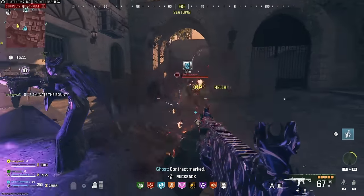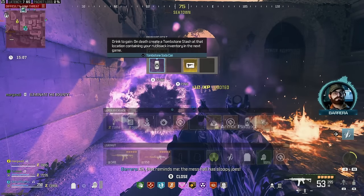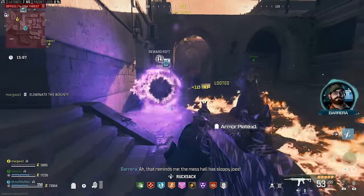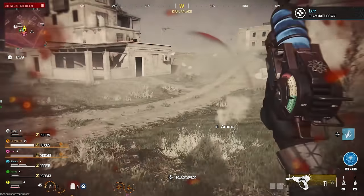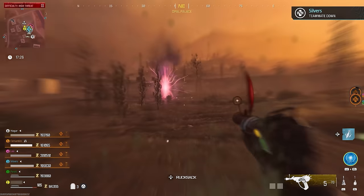Run through these objectives, and each time - just like with the Wunderwaffe - go to the rewards rift at the end and check if you got the ray gun schematic plans. When you grab them, exfil straight away. All your teammates will also be able to claim it from the rewards rift - it's not one-for-three. You all get your own individual set of plans and will have the ray gun unlocked in the menus to craft whenever you want.